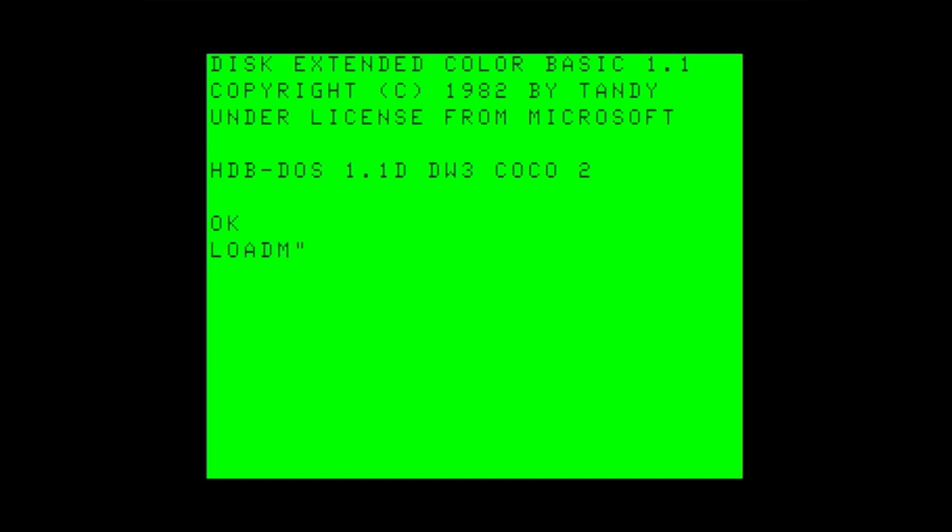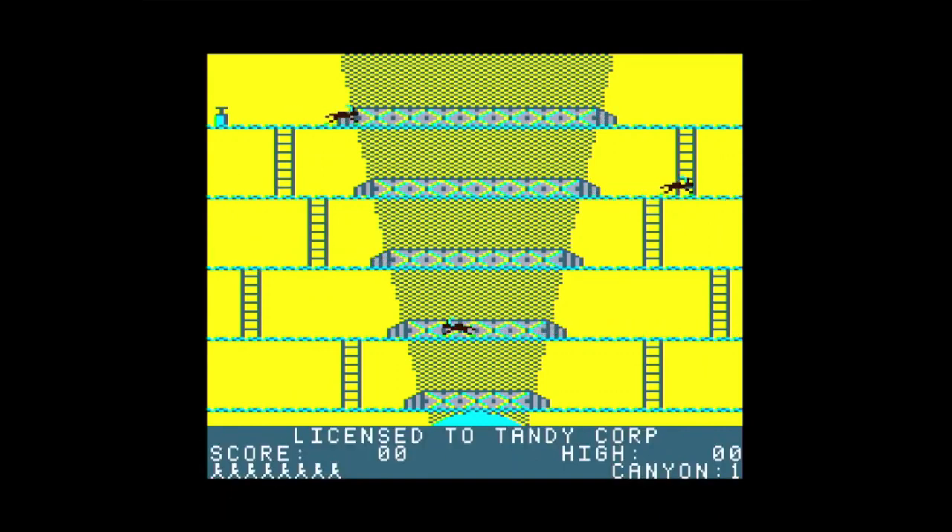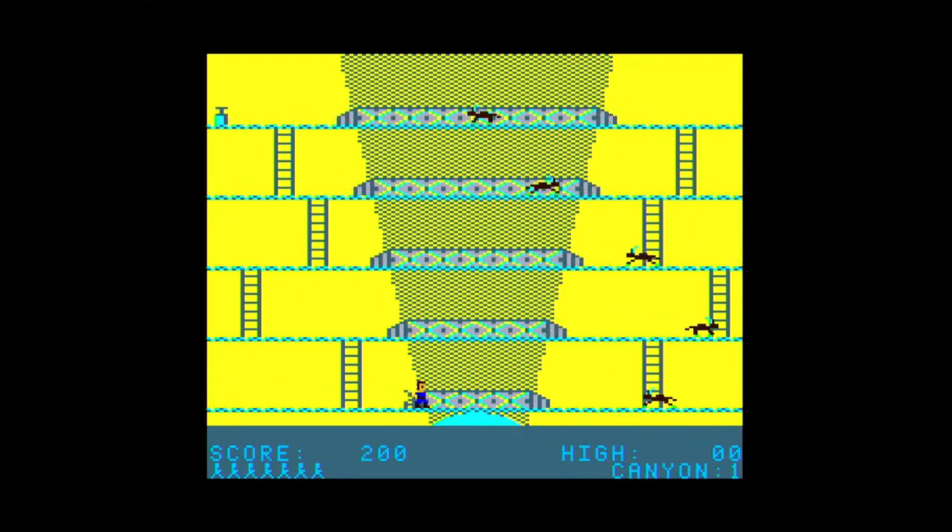Now I want to show you a 16-color version of Canyon Climber. This is made possible by CocoDV and the new graphics modes. I've adjusted the game so that the marquee text at the bottom scrolls through the 16 colors, and I've changed the background, foreground, and sprite colors.